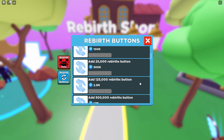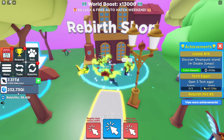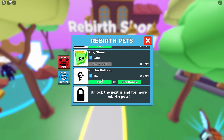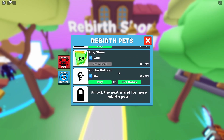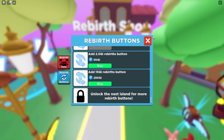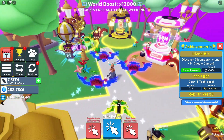Let's check the rebirth shop — how much is the next rebirth button? Hopefully it's not too expensive. 250 Qi — we are literally so close to that. I also want to see how much a pet costs: 8 Sx. That is kind of expensive. So I guess we save up for 250 Qi, but there's a new egg as well and so many pet options up here.